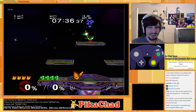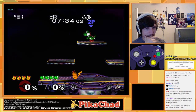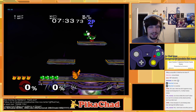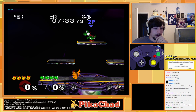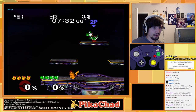Pikachu's quick attack edge-hog is a fairly useful technique but also a fairly dangerous one since it has pretty strict timing. It gets stricter based on where you perform it — you can do it closer to the ledge which gives you maybe an extra frame, or higher up which gives a couple extra frames but isn't as ideal.